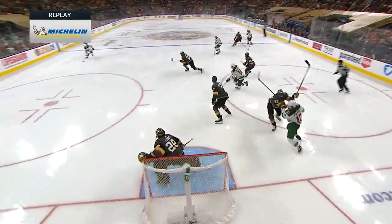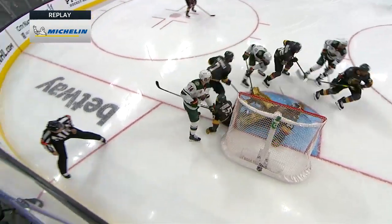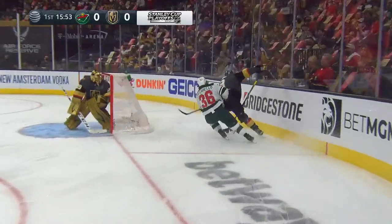Net presence — Foligno in front. This is the line that really crashes the net for the Wild. Some big bodies: Foligno, Greenway, Eriksson Ek. There was not a lot of room out there for either team in game one.